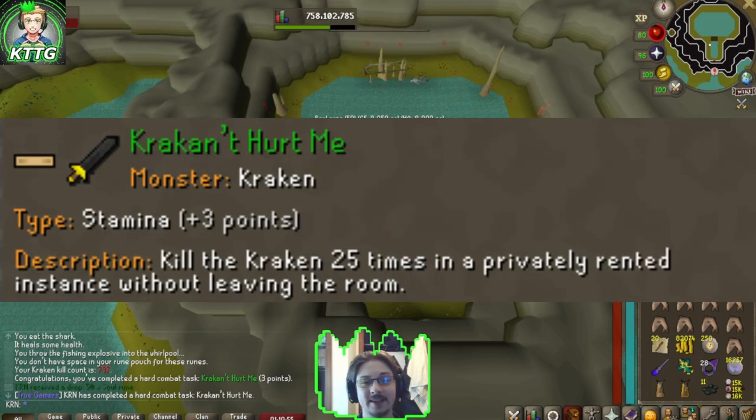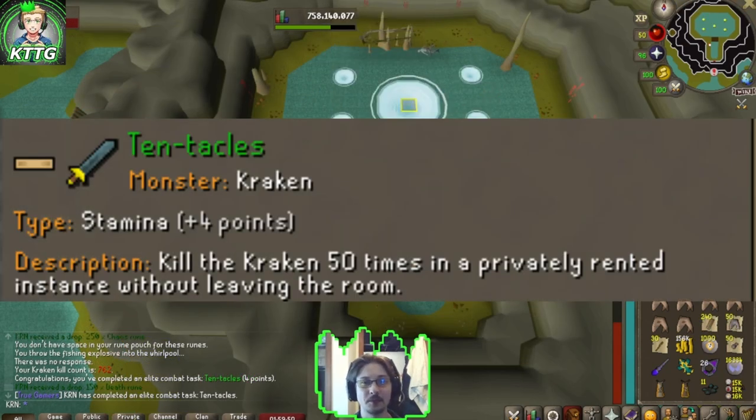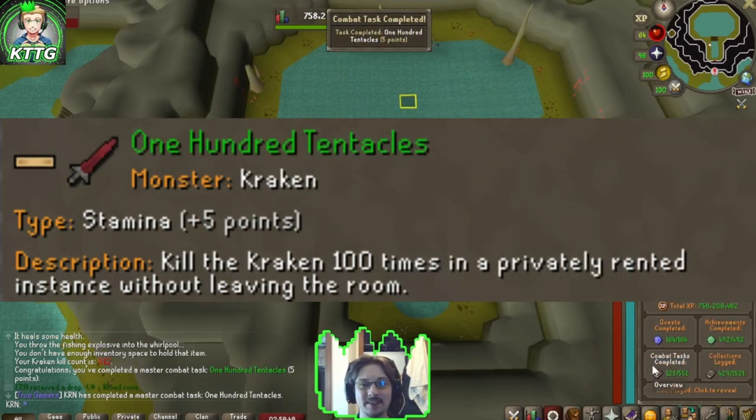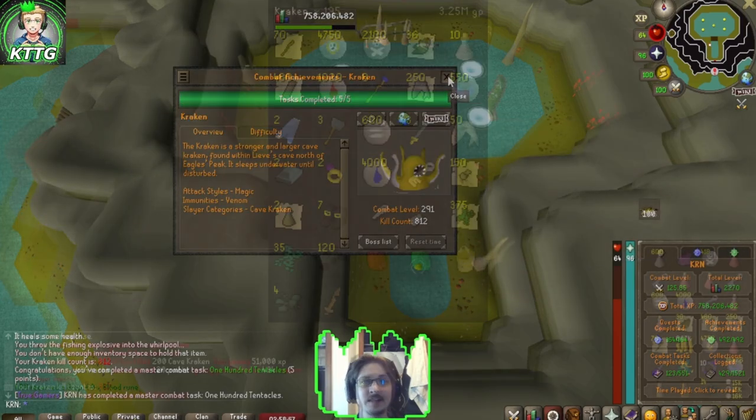Kraken can't hurt me — that's combat achievement three. Tentacles done — just 50 more kills to go in this instance. 100 tentacles complete — five out of five combat achievements done for kraken. Now let's finish the last 100 kills and complete the task.